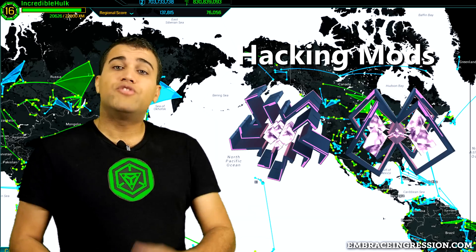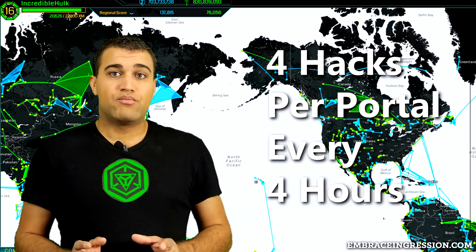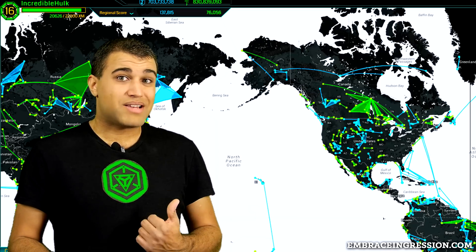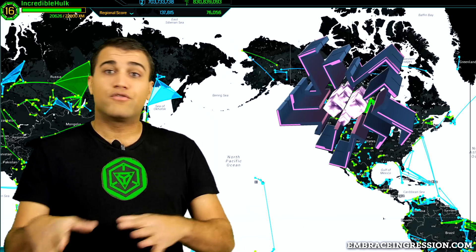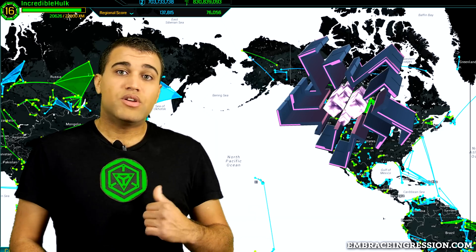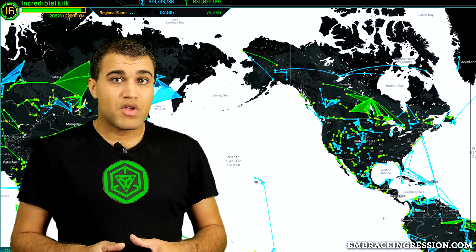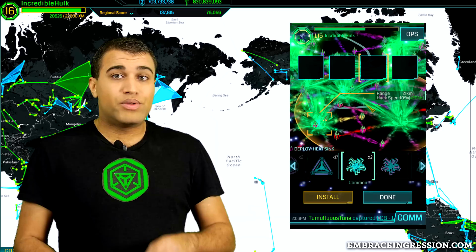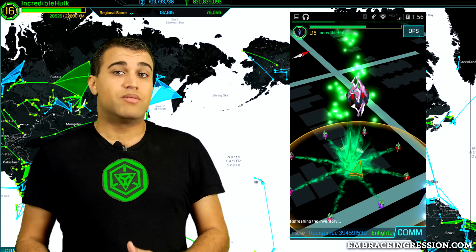On to hacking mods — they change how many times and how fast you can hack a portal. By default, you're limited to four hacks on the same portal every four hours, and those hacks must be spaced at least five minutes apart. The HeatSync portal modifier decreases the cool-down time so that everyone can hack it quicker than every five minutes. When you place a HeatSync, it also resets how many hacks the portal thinks you've done in that four-hour window. So even if you've burned out a portal by hacking it the maximum number of times, placing a HeatSync starts a new four-hour window.